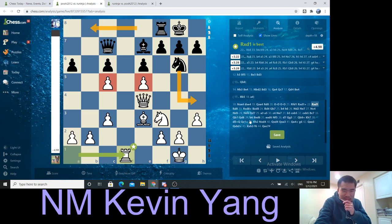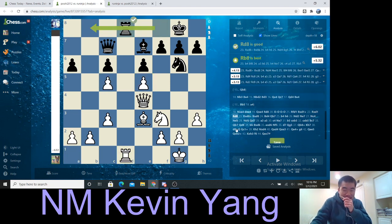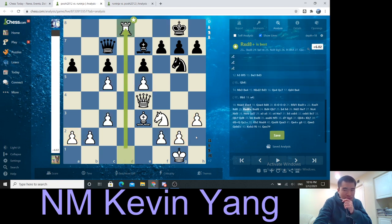Rook D8 happens. As a refresher, I am up 8 pawns and our friend RUNinja only has 6 pawns. So I have 2 extra pawns. When you have extra pawns — when you have extra material — just trade.